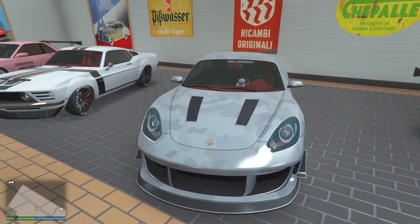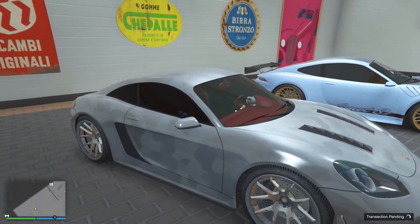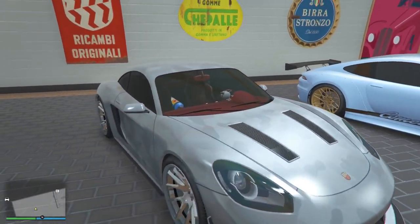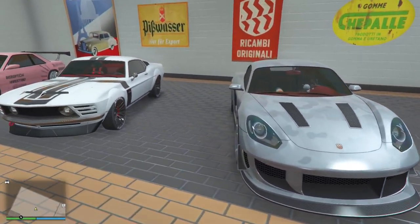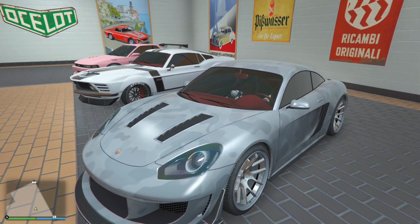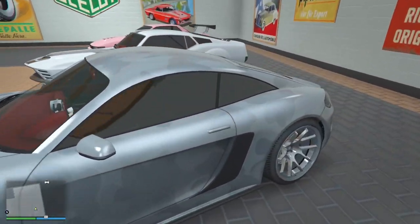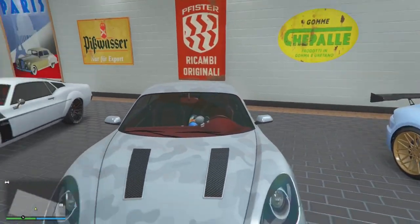I thought I fell in love with the Comet S2 until I bought this thing. I'm not gonna lie, this is one of my favorite cars — just looking at it is crazy. I wrapped it in aluminum and then put a camel color over that with the red guts and chrome rims. Words can't describe it, that's why I had to react like that. This is the Pfister Growler. You can also use this in an auto shop contract, so this is fun to use too.